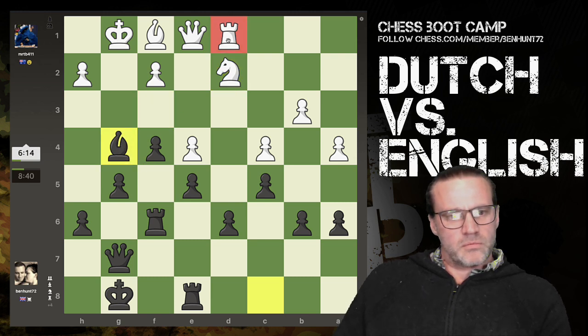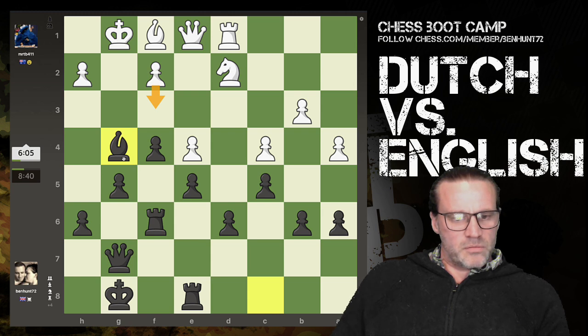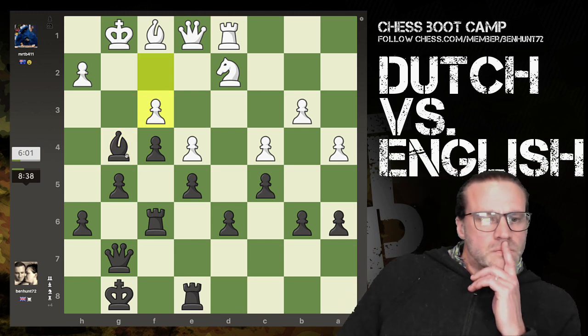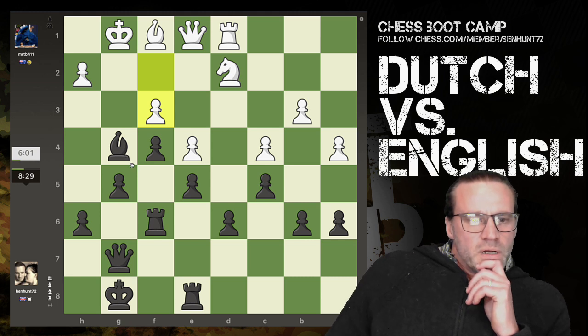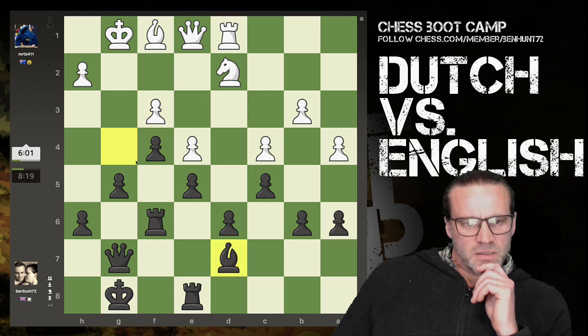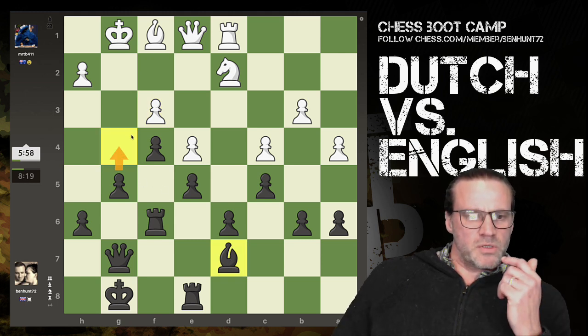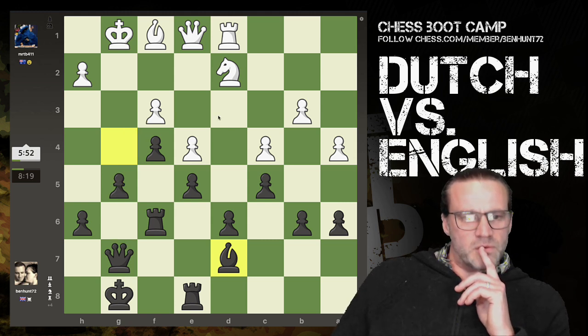Bishop takes - now hitting the rook. Pawn can't block - it can actually, it's defended by the knight. Pawn blocks is fine. Might just drop the bishop back here. Where is the best place for the bishop? I think that's okay, still on this square. So now I can push the pawn - if takes, I've got queen takes, bishop takes. We're really opening things up on the kingside.